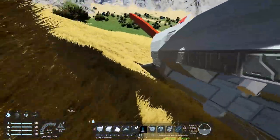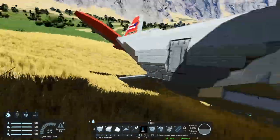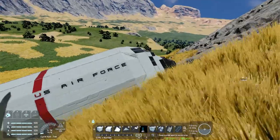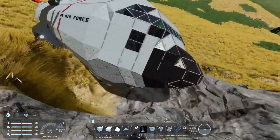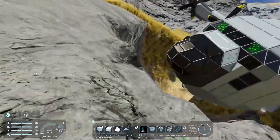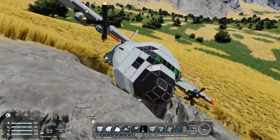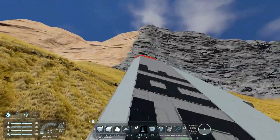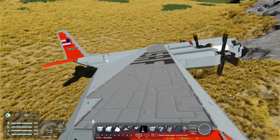It looks like a bit of clang may be involved here, because when you crash things with rotors it's not usually the best thing to do. But overall, not too much damage, and I think you could definitely have a group of people who would survive that crash. I'm pretty happy with the style and design, and I highly recommend checking it out — the link is in the description below.